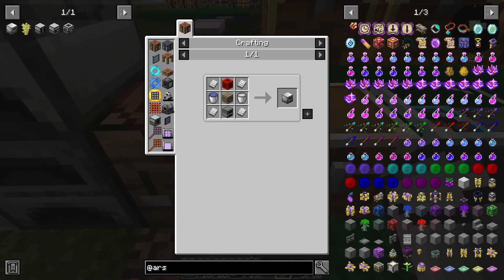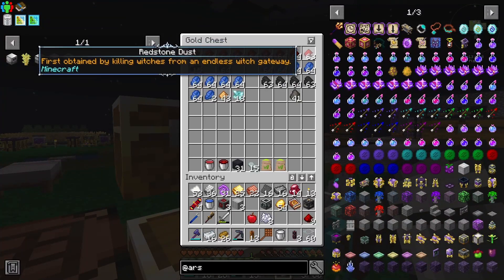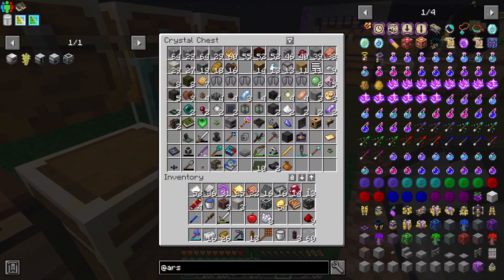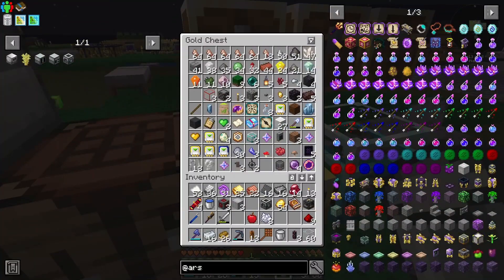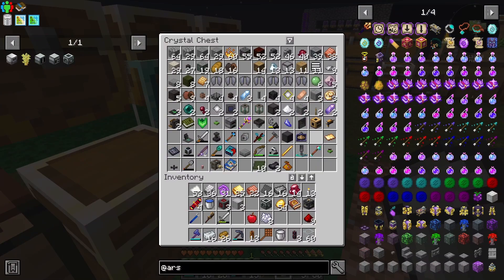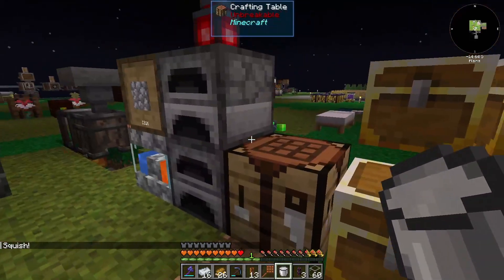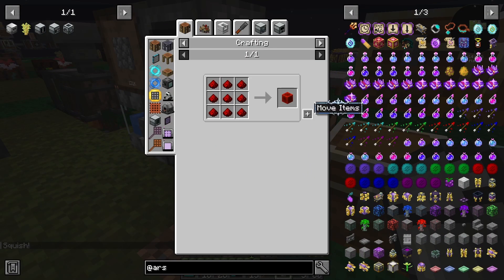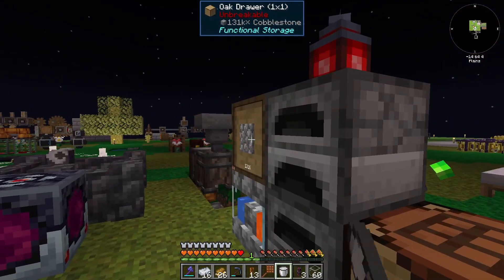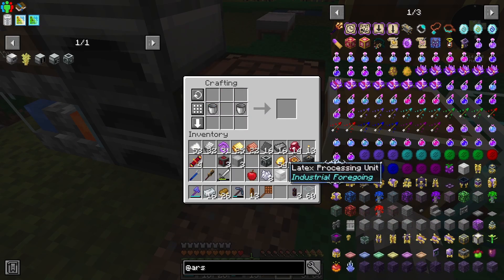We need a bucket of latex, a piece of redstone, one of our simple machine frames — I need to fix my inventory. There's that: four, five, six, seven, eight. There is our furnace, and boom — our latex processing unit!